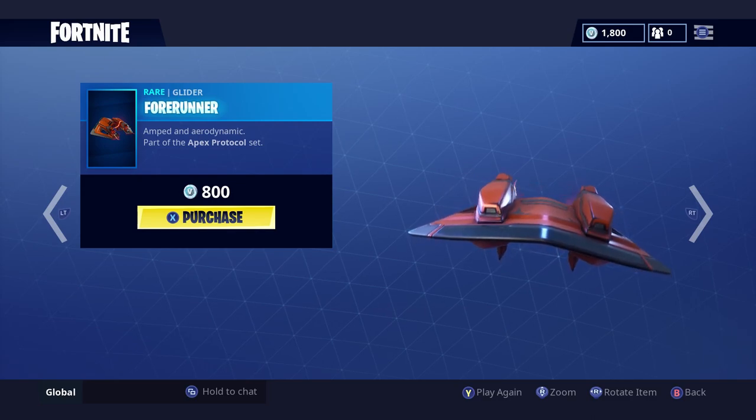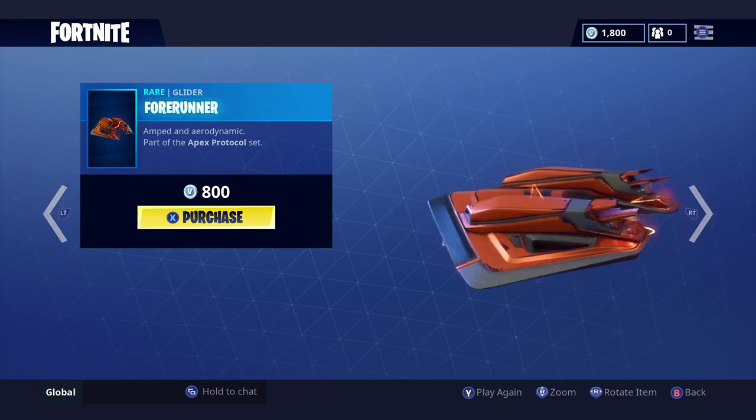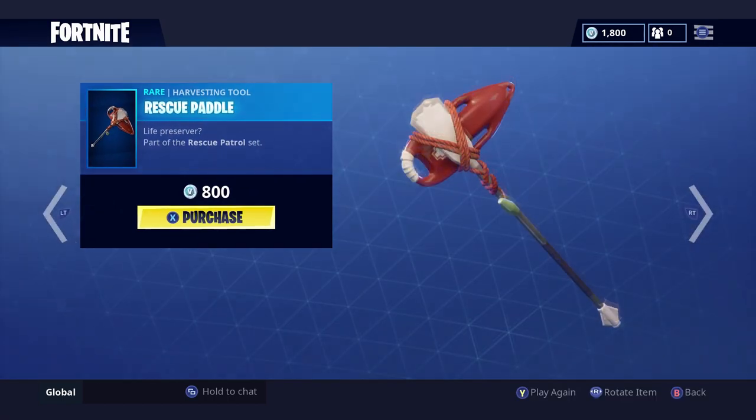There's also the Forerunner glider. It's simple but has the lightning theme and looks pretty cool. It's kind of expensive though — I personally wouldn't get it, but go get it if you want.